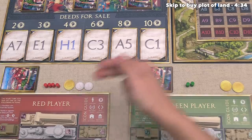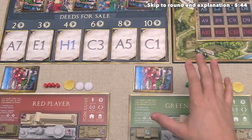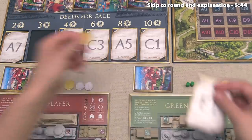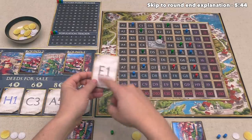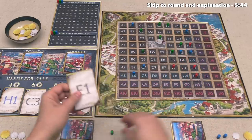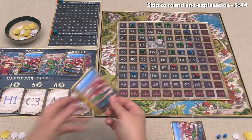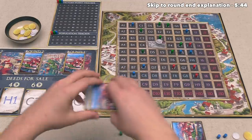Our turn is done, so play goes clockwise to the green player, and they've decided to buy a plot of land. They would like to buy plot E1, and they have to spend money equal to the value above that card — in this case three out of their starting six money — and then take one of their available ownership tokens and put it down onto the applicable spot. It's worth noting that you are not allowed to buy a plot of land if you don't have any ownership tokens to put out onto the board. After that, they put this face down into their stack of cards, which just proves that they own that particular plot.